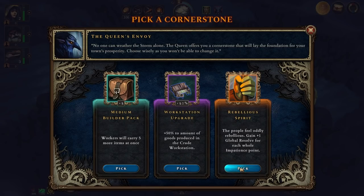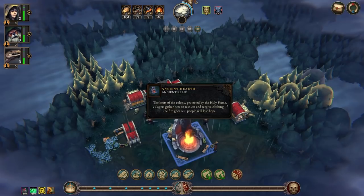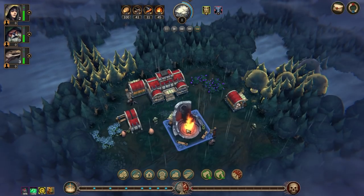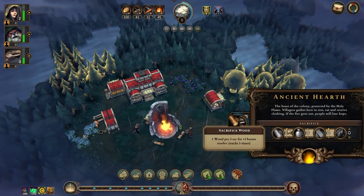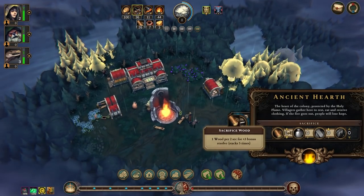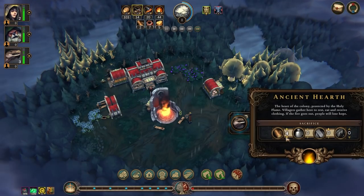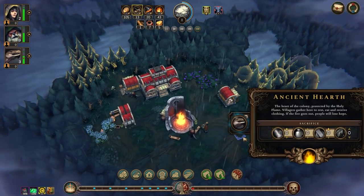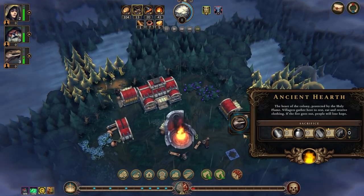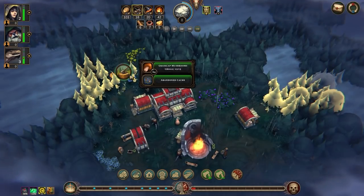Or people feel oddly rebellious — plus one global resolve for every whole impatience point. Let's go with that, because that's what killed me last time. Having high morale should help a lot. Okay, how much wood am I sitting on? It looks like I can sacrifice spare wood — I shouldn't do that too much, but I can sacrifice spare resources.